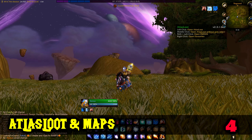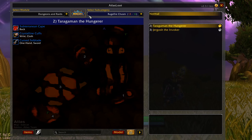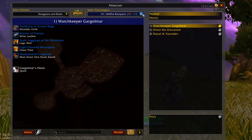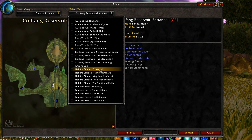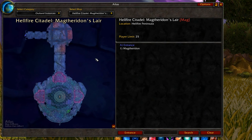Since you don't have a dungeon journal in Classic, get Atlas Loot so you can check what items are dropping from dungeon and raid bosses. Hopefully the drop chances will also get updated, like they already are in Vanilla. And so you don't get lost, you should also install Atlas Maps so you can check the maps for all instances, their entrances, and boss locations.